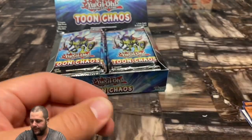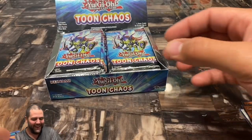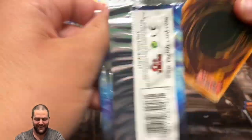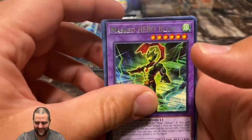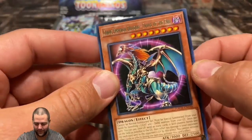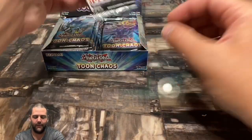Yeah, we gotta open the rest, but that was epic — the very first pack. Let's see: Crossover, Mass Hero Blast which is the Black Force Magician of Hope, Envoy of Chaos, Toon World, and a Chaos and For Dragon. Seeing that in a rare is kind of interesting — not really sure how I feel about that — but I already pulled the collector's rare, guys. Oh man, you can't ask for a better start.